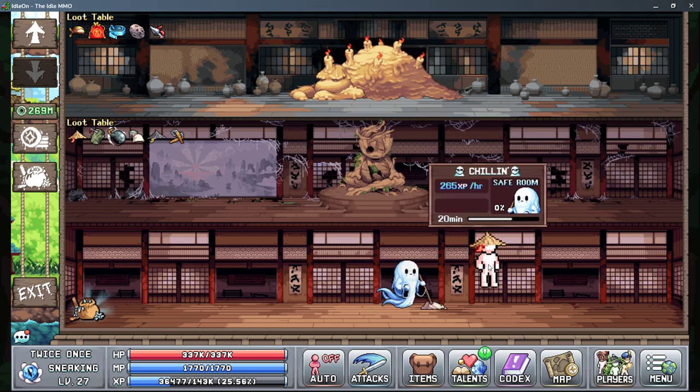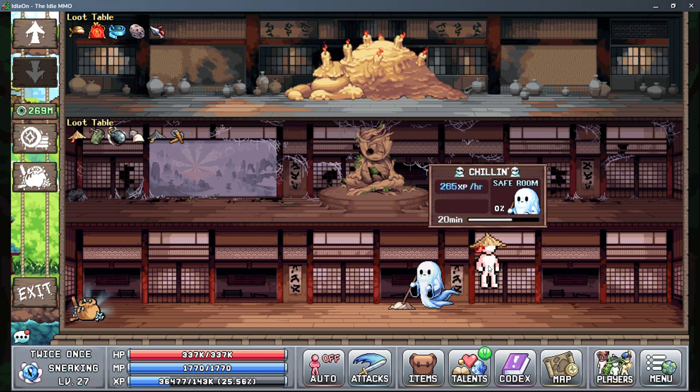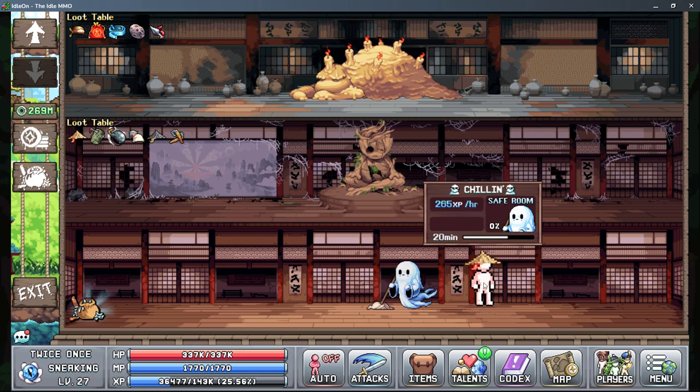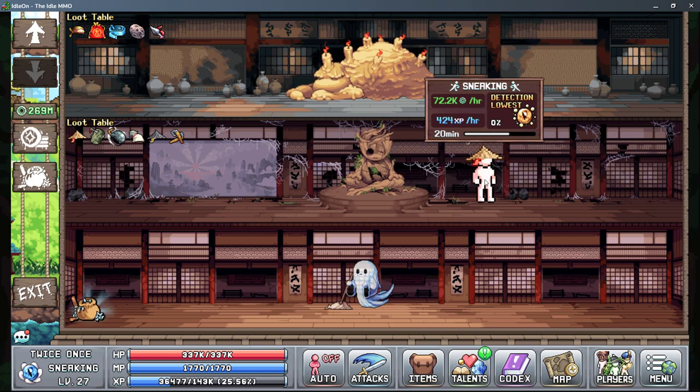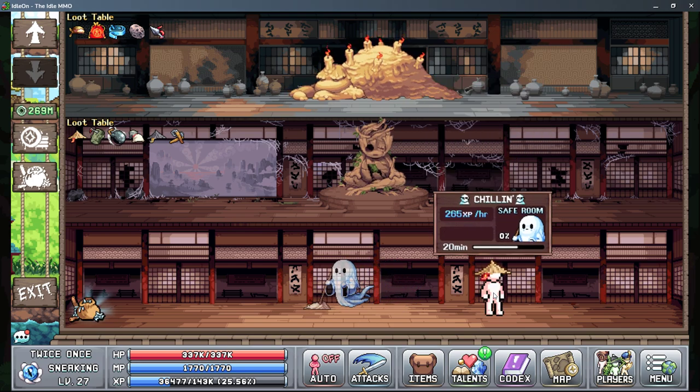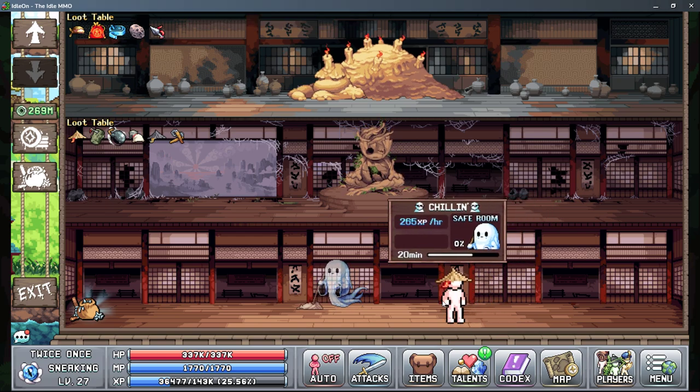You want to get them out of the safe room as soon as you start, because there's no point staying here — you're also not going to get any jade coins. Jade coins are very important; this is how you're going to progress your sneaking. So you definitely don't want to keep them in just the safe room.